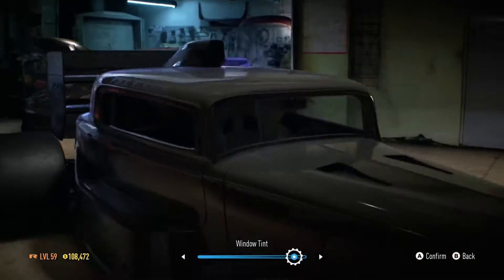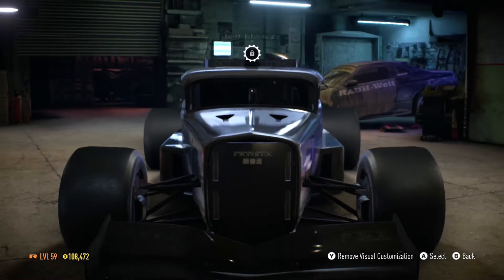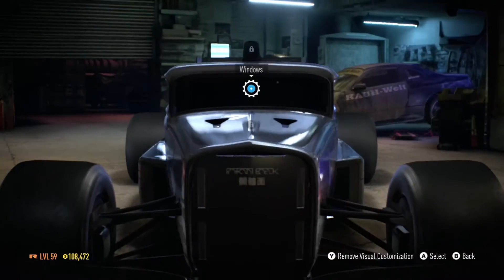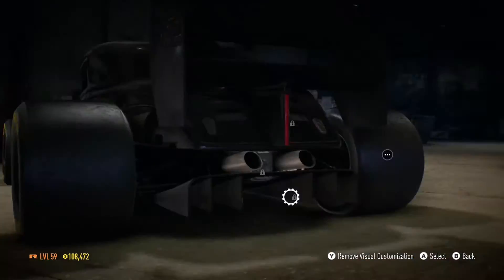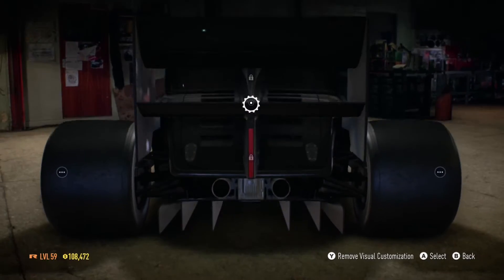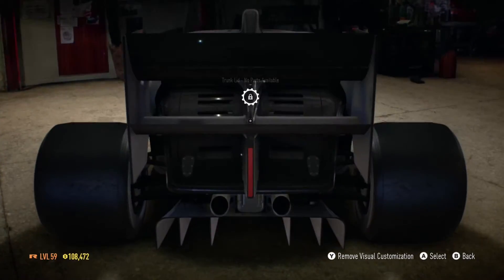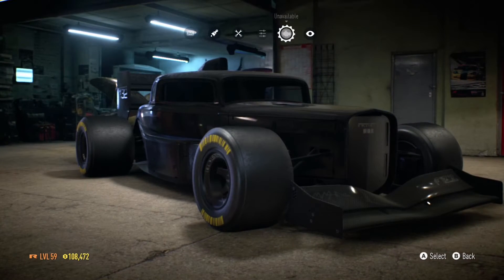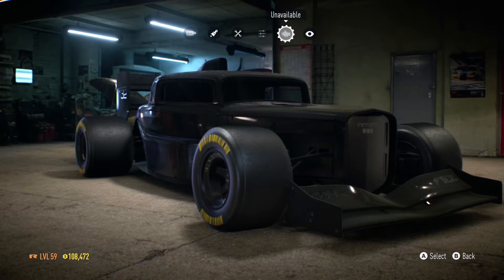Let's see what some of the body kits are — oh wait, never mind, there are no body kits. I guess this car is kind of a body kit in and of itself. There are no body kits out there for this car — that's just my guess. There's no license plate on this either.